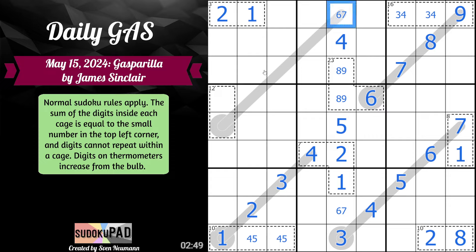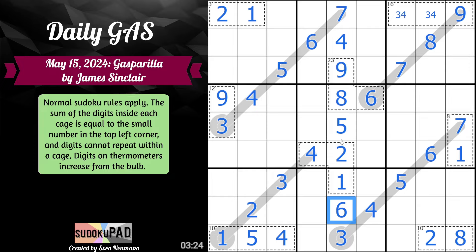Let's go back here. Minimum this can be is three. If we go three — we see here it must be three, four, five, six, seven, because this can't be higher than seven. So it must be three, four, five, six, seven. And because of that, three in twelve requires nine. Nine gives us eight, nine. And we are done with the content of the thermometers, but not necessarily the order. I should be able to place that, but it doesn't look like it. So now let's just do some Sudoku.